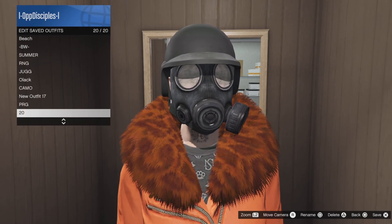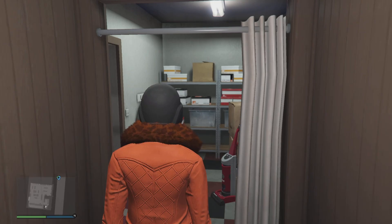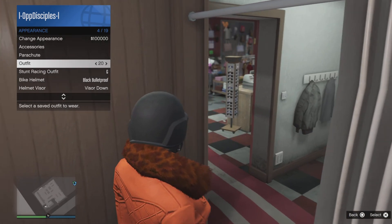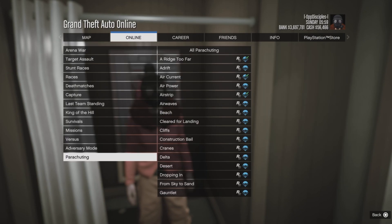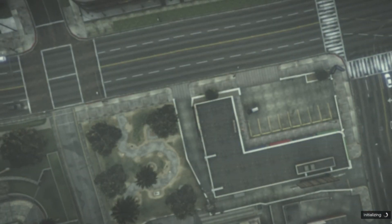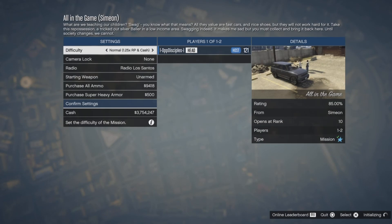Save your outfit in slot one or slot 20. From there, put on your outfit a couple of times via the action menu — about three times. Then go to the pause menu, go to Online > Jobs > Play Jobs > Rockstar Created, and go to missions to set up a mission. You can also set it up from inside My Jobs.